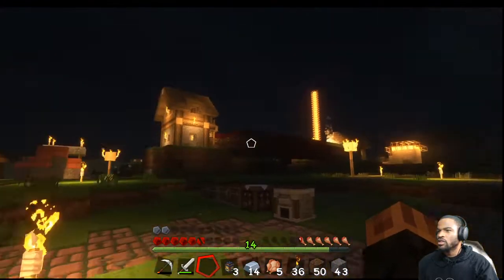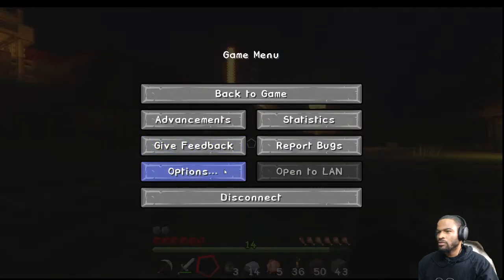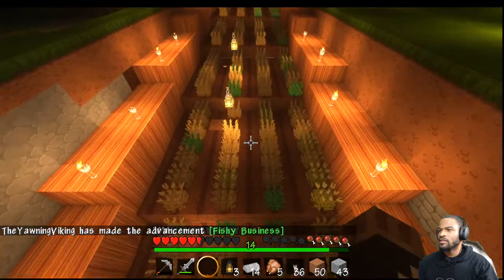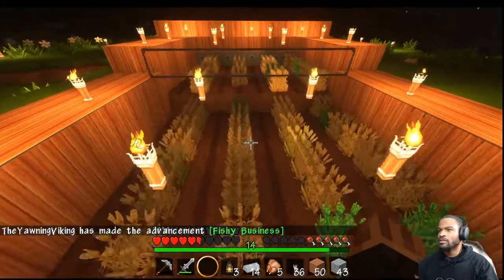Let me go ahead and change my texture pack in a safe zone. Now that we're using this texture pack, the glass that was here before looks way different — in fact it doesn't even show up, so I can walk across this and I can see my crops.